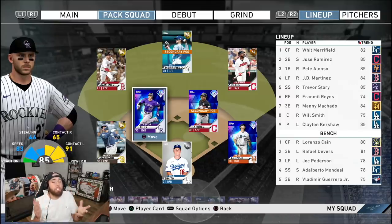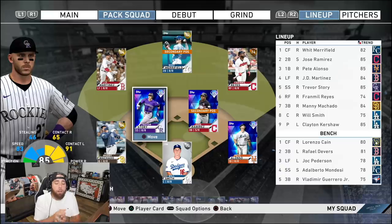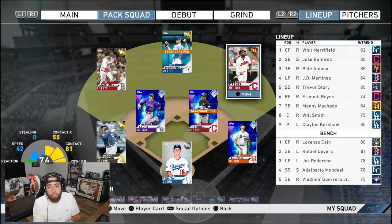I took in y'all's opinions and this is how we're gonna do it. Machado, we gotta put Machado in the lineup. He's gonna play third. Story on short. Jose Ramirez will be at second base. We're gonna move Whit Merrifield to center. Lorenzo Cain's gonna go onto the bench and I'm gonna keep Fran Bell Reyes out there until he stops hitting.